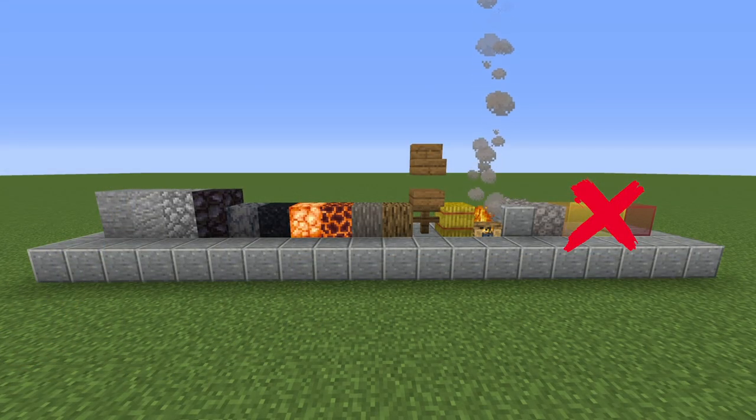Here are the materials you're going to need. For the dead coral blocks and the dead coral fans, I would recommend having at least two or three of the different variants.